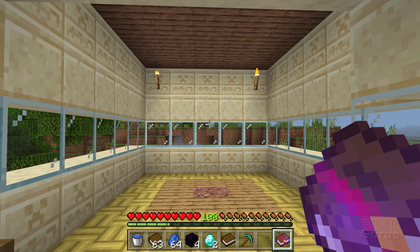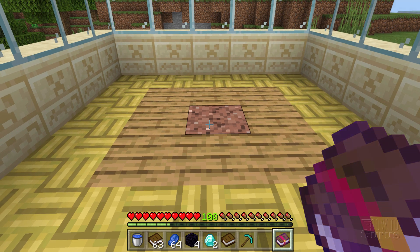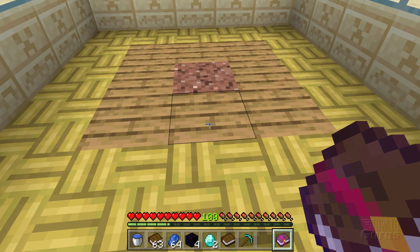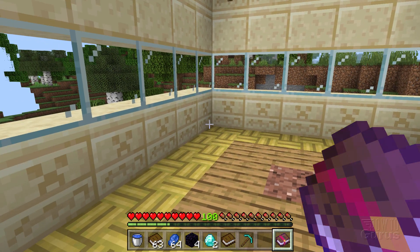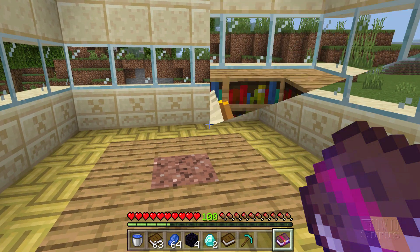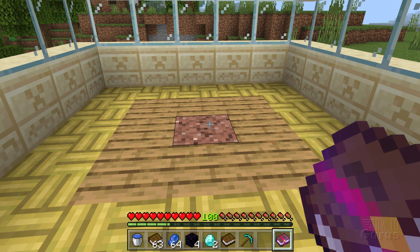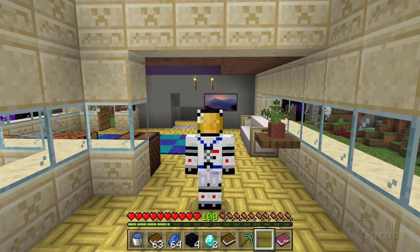First, we need a place to put our table. I have a room set up right here — you want a spot in the middle for the enchanting table, then an airspace around it, which I've marked out with wood. Beyond that you need an area for bookshelves, all going around this area. This is the smallest setup, basically 5 by 5. You can go larger if you want, but this is the minimum size.